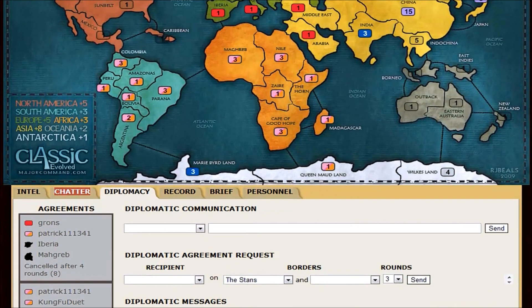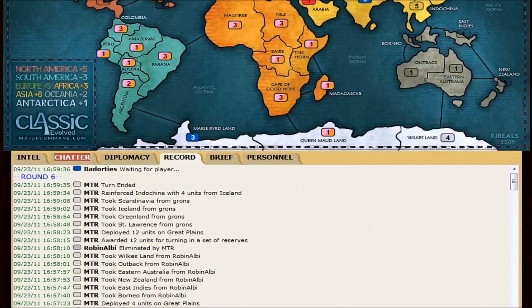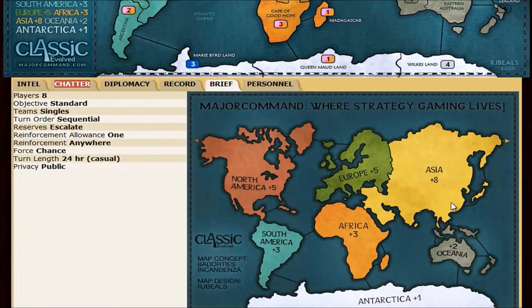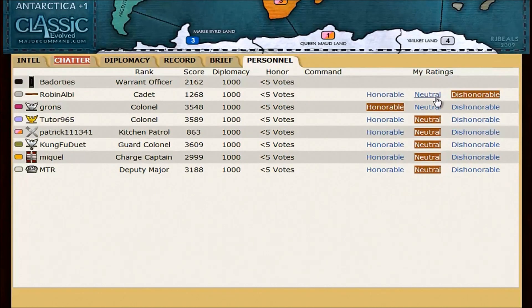The record will show all of the actions taken by all of the players, so that's something to check back on every now and then. The brief will show more information about the map, the bonuses, and all the rule variants going on — you definitely want to keep that in mind just to make sure you know what the reinforcement allowance is. The personnel tab is where you can mark players as honorable or dishonorable. If someone screws me over or is rude in the chat I might mark them dishonorable, or if I've played a lot with someone and they're pretty honorable I'll mark them as such.